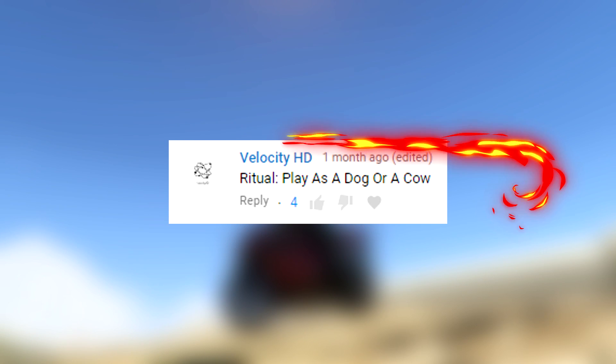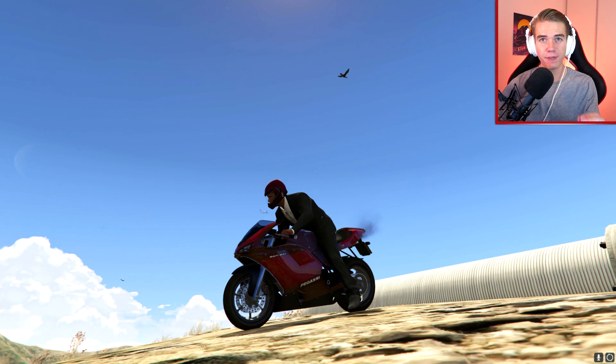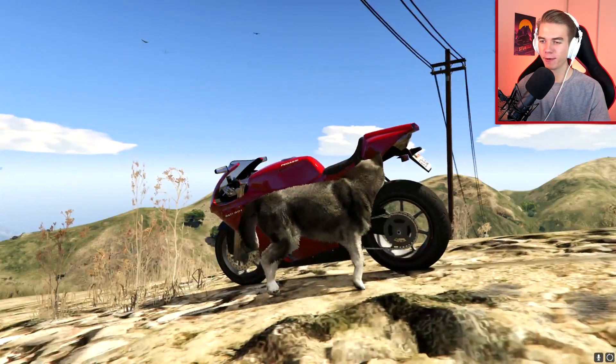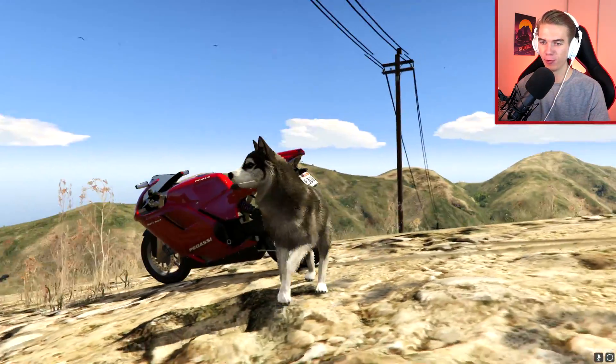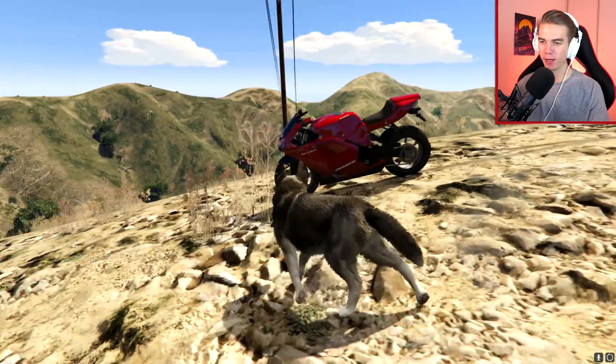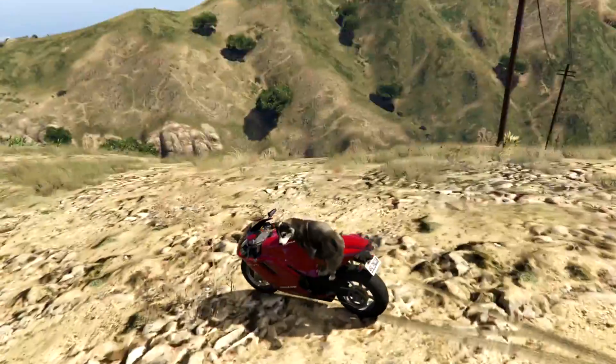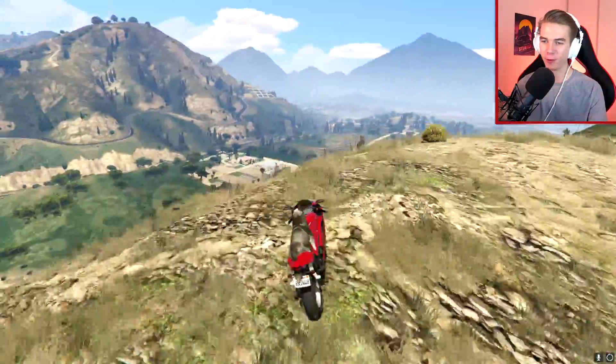I think I've actually tried to do a stunt as a cow before, so I guess it's time to try this as a dog. We turn ourselves into a husky here with some beautiful blue eyes. Now let's see if we can get on the bike — this is going to look really strange. Yep, totally normal. Let's try this out — he is not even looking forward.